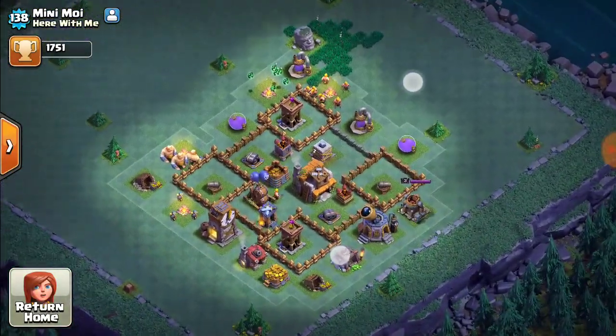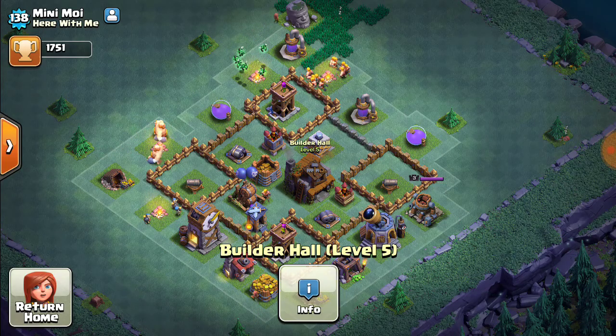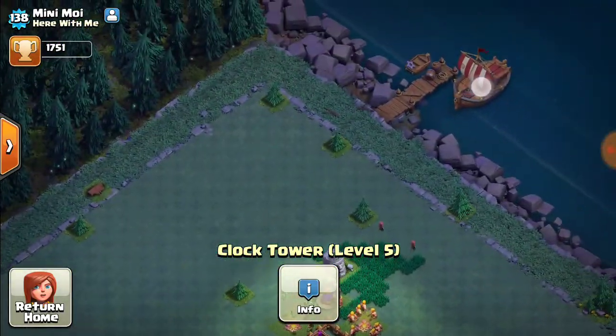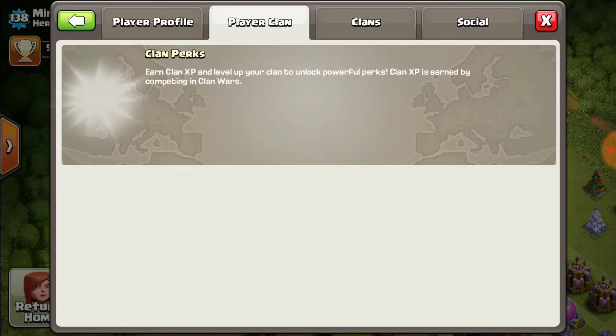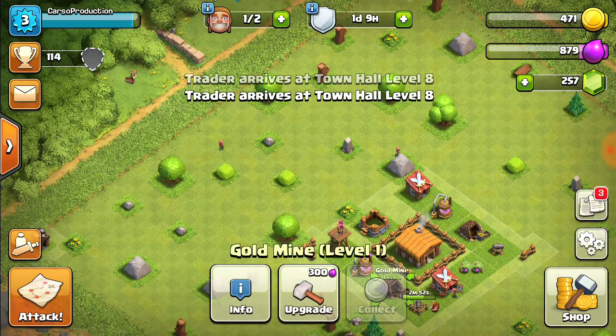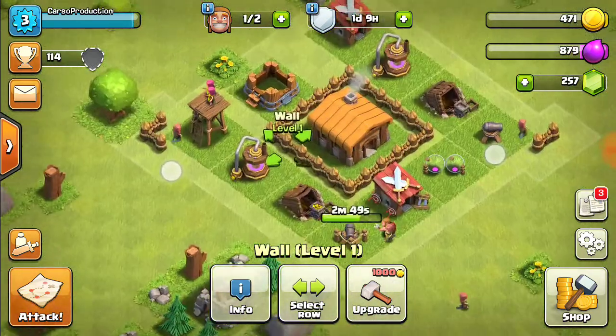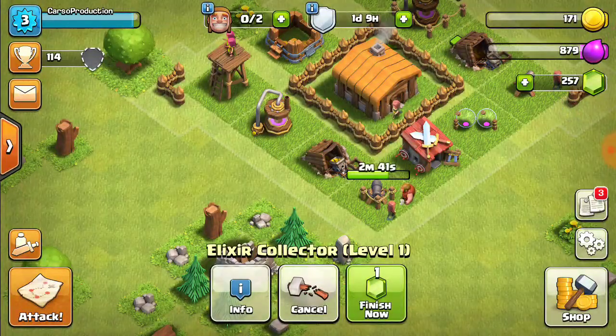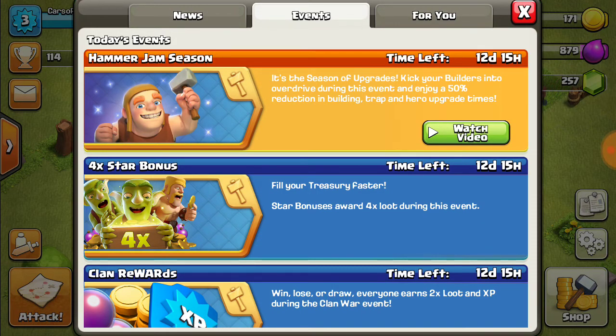Let's check out his builder base — level five, clock tower. I know what this stuff does — trader. So we have a builder open. Level one, level two, level one — we'll get more elixir going. Oh, hammer jam session — I might do that.